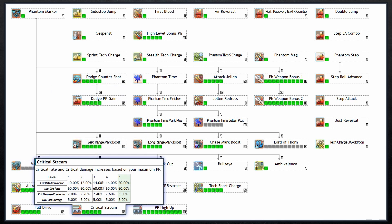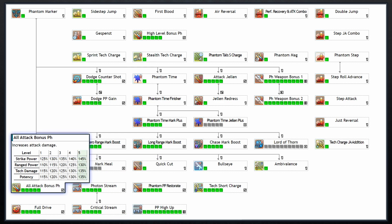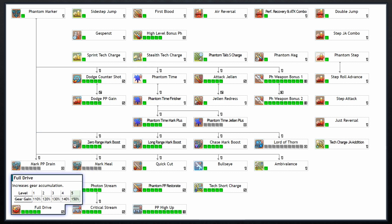Critical Stream grants a crit rate and crit damage bonus based on your total PP, with its maximum bonus attainable with 300 PP. Since Critical Stream's conversion rate is so much lower than Photon Stream's, you should be maxing it. All Attack Bonus grants an unconditional damage boost to all powers and is truly amazing for only 5 points. Full Drive increases your focus accumulation by up to 50%.